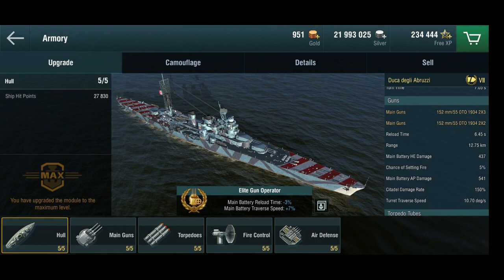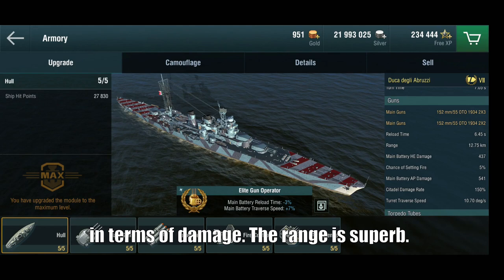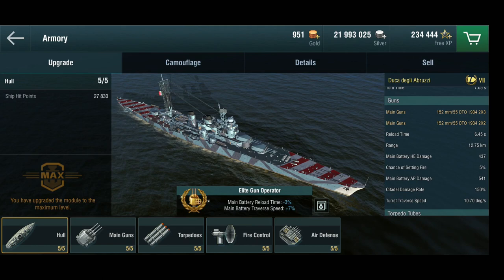The chance of setting fire is 5%, which is okay, but the turret traverse speed is pretty miserable at 10 degrees. So the guns are not the greatest on the ship. I've run the DPS numbers against the Shchors, which is the Soviet tier 7 tech tree cruiser, and even with a slightly longer reload the Shchors definitely has more damage potential on the guns.